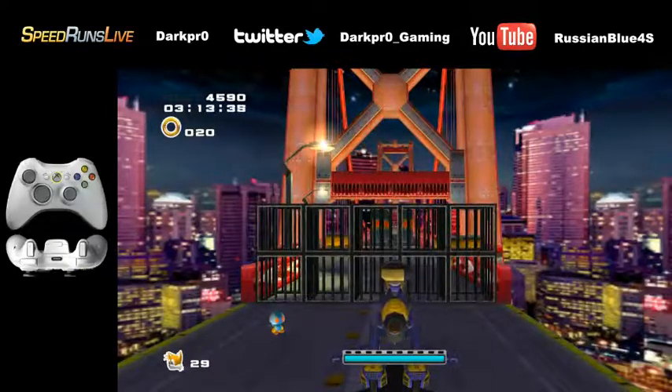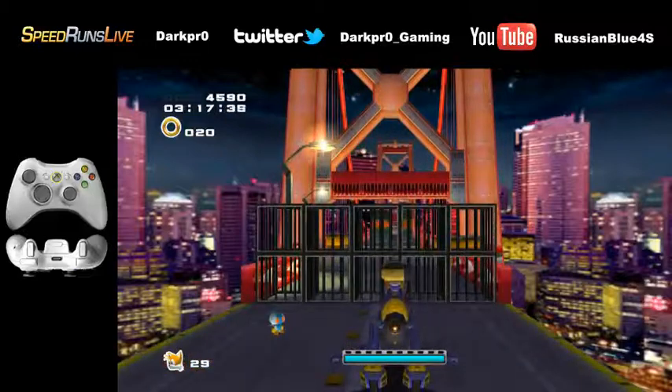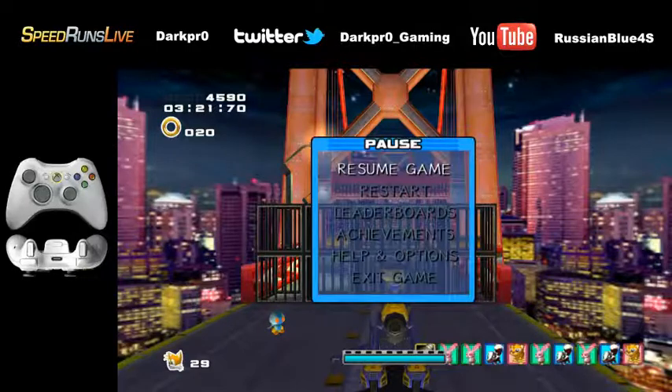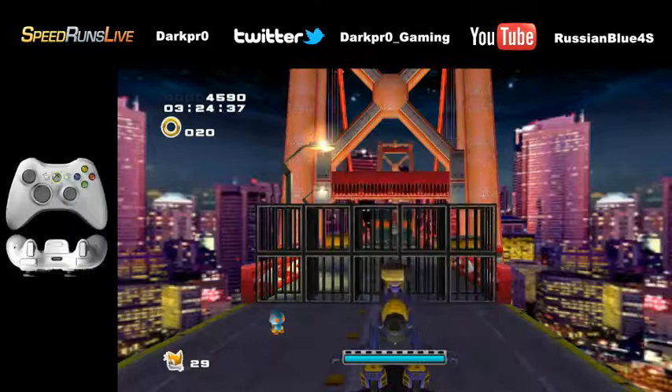So what I'm going to do is take my middle finger and put it on A with my right hand, and I'm going to put my right index finger on the start button. This is a 360 controller, so I can now press both buttons independently of each other. Easy.